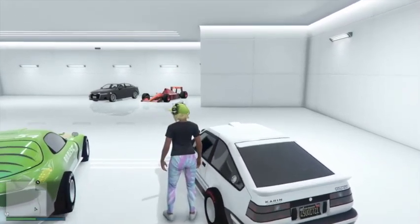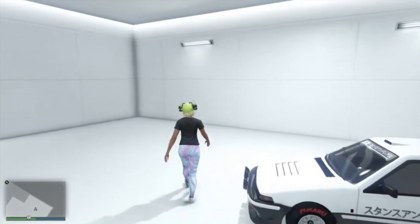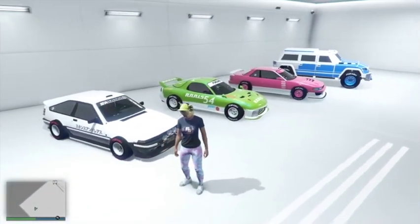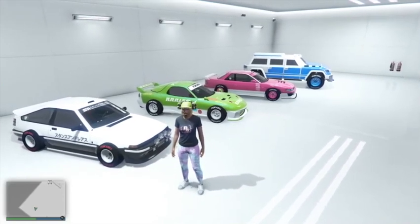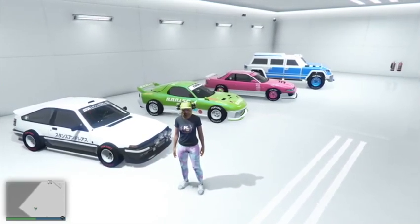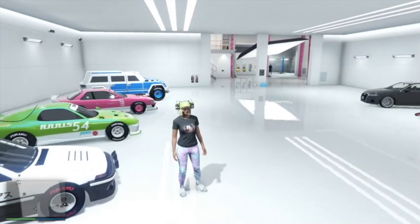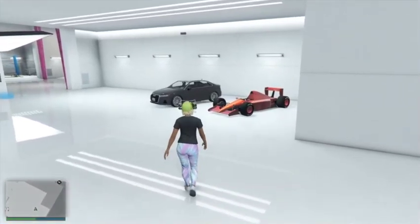I made four vehicles, closed the GTA application on my PC, and opened it back up again — these vehicles saved. So this glitch does save the vehicles with the wheels on them. It's a cool little glitch that lets us make F1 vehicles or put Benny wheels on normal cars. Definitely take advantage of this if you play on PC.